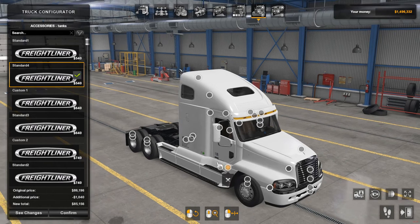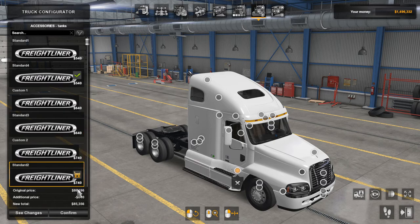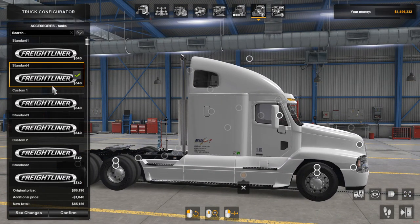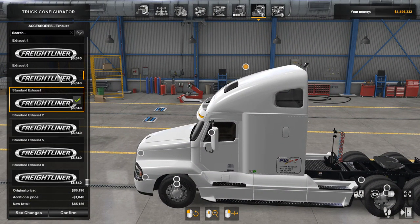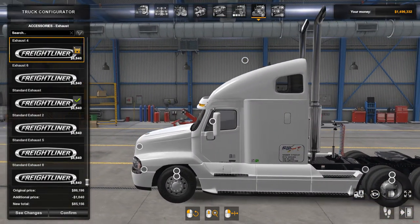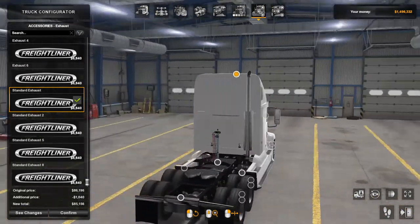Flags for your oversized load. Tanks — got a selection of tanks. We've got different exhausts: you can have the inside cab exhaust or just regular straight exhausts. We're just going to go with the stripe.